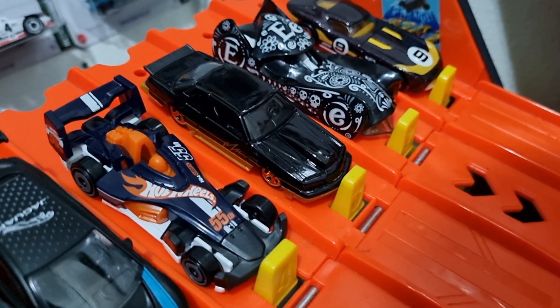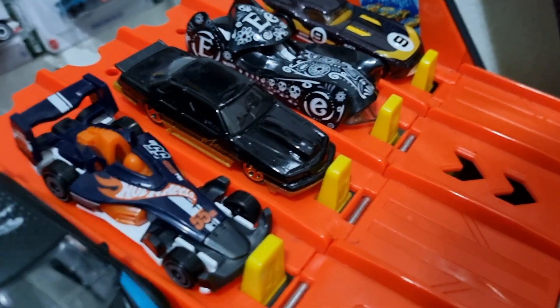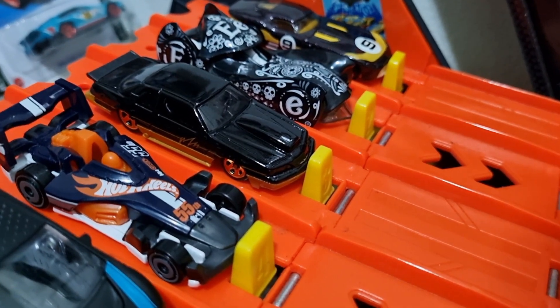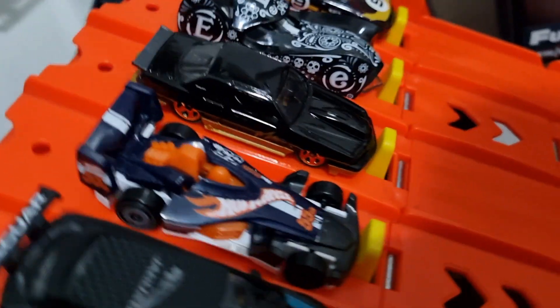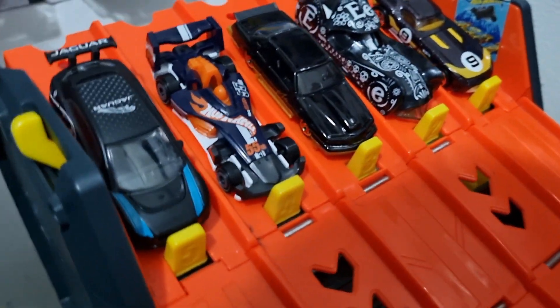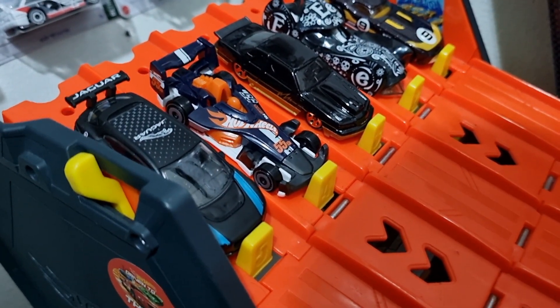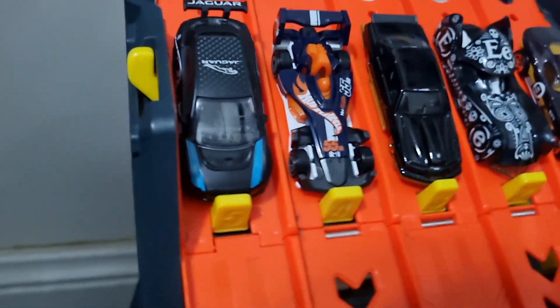Lane 3, we got the '88 Ford Pro Street Thunderbird. This looks really great in the black — exceptional. These cars are very slow usually, so hopefully we got a fast one. Lane 4, we got HW 4 Track.